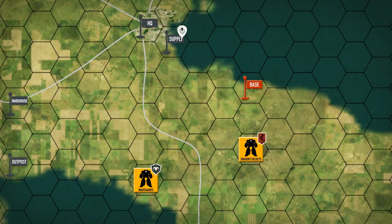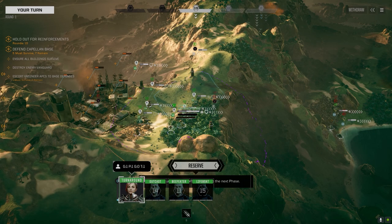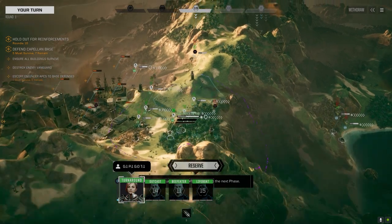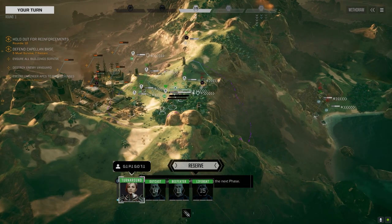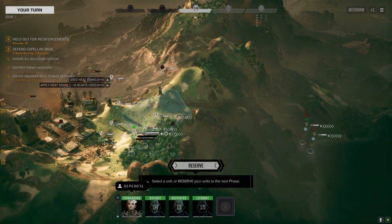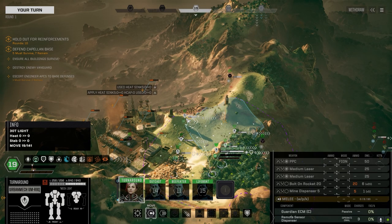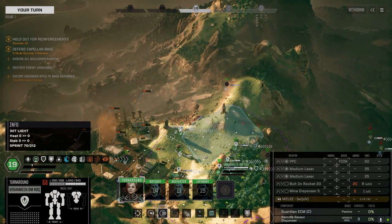Hey everybody, welcome back to the channel and another episode of the Battle for Astrokazi. We've taken a lot of the Eastern Warlords territory and moved the first Static Defense Corps in to defend this location on the coast here on the lake. We're being assaulted by a whole bunch of units now, so we're hoping we can actually survive this. This is a two and a half skull base defense mission using the same units as last time — the urban mechs — so this is going to be a tough battle. It's technically against local government forces, so I don't know what to expect here. Although I do know this map fairly well and where the enemy is going to be coming from, so we may get lucky.